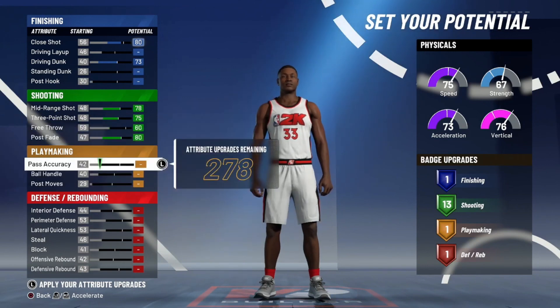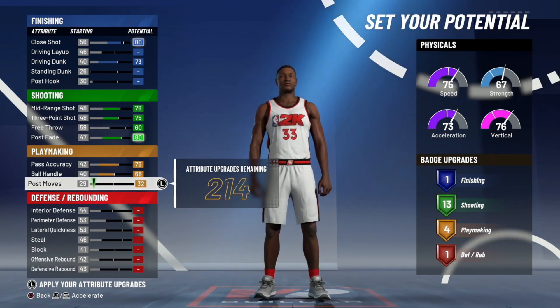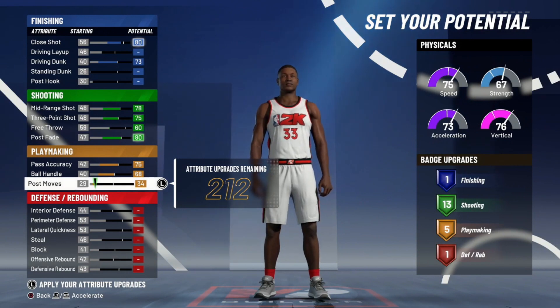For right now, let's go down to playmaking. You want to max out pass accuracy and ball handle, and then put up your post moves until you get five playmaking badges, because that's the perfect amount you need for this build. And then you're good on playmaking — you can go down to defense.